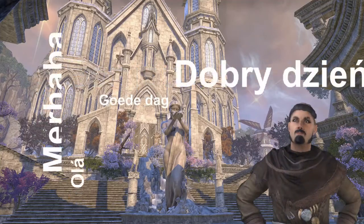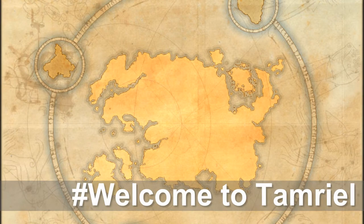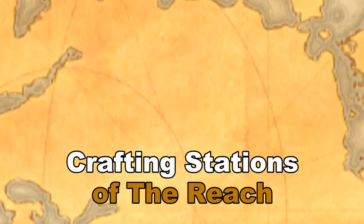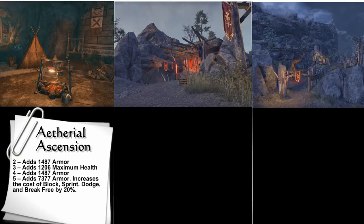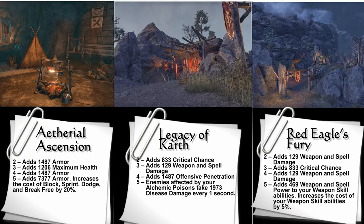Greetings and welcome. My name is Benevolent Bodee. This is Welcome to Tamriel. In this video we travel to the Reach to unlock the new crafting stations. The three new crafting stations are Ethereal Ascension, Legacy of Qarth, and Red Eagle's Fury.